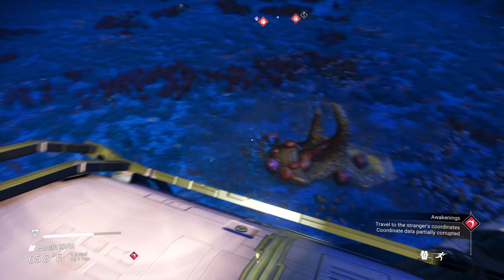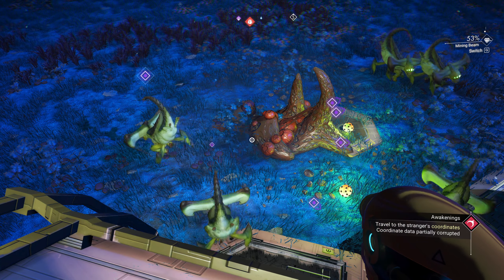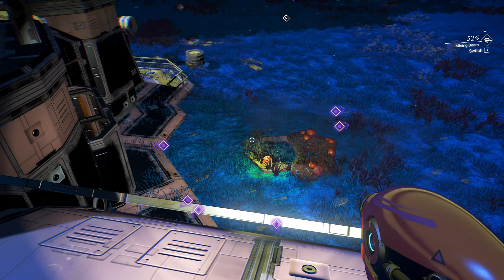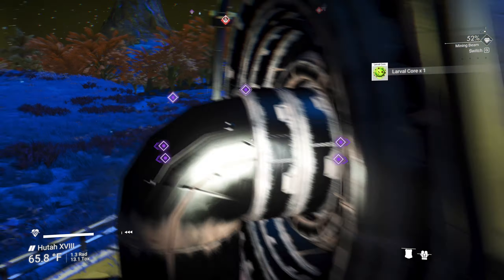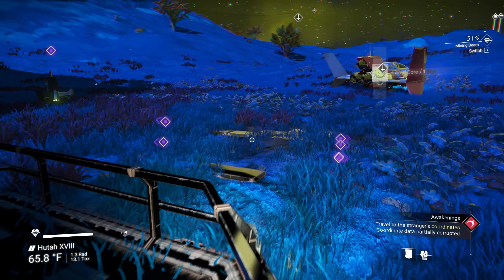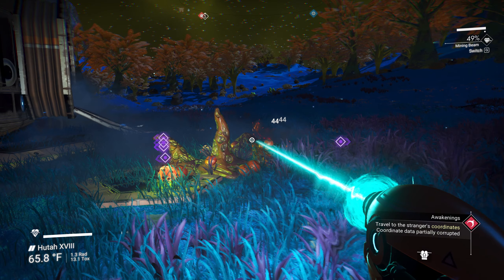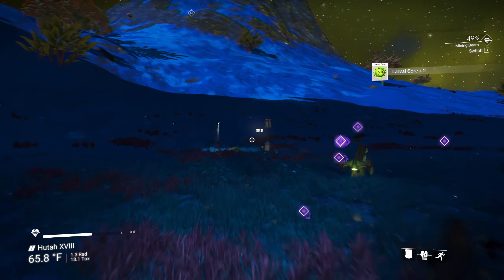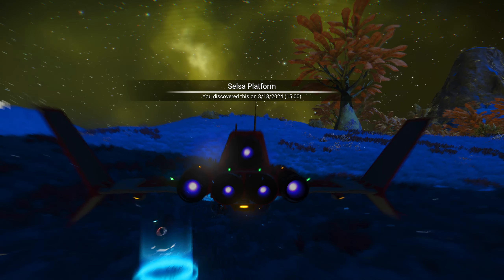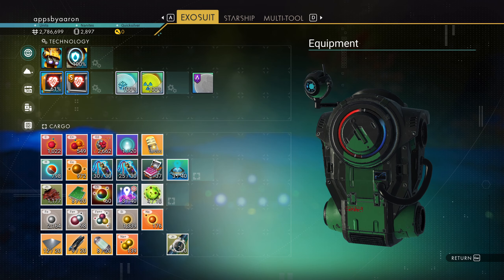Another thing you can do — these purple things are eggs. Once you hatch them they want to hurt you. What I do is just zap a few of them, reach down, and collect them. You can take these whispering eggs and sell them for extra cash — it's just a hassle. We got some larval cores — a quarter mil isn't bad for four. Just another way to earn a little bit of extra cash.